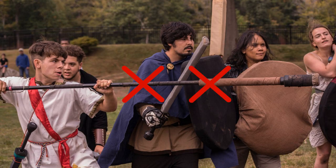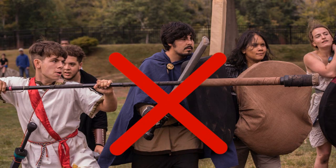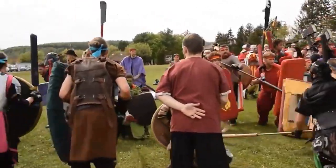Any two combinations of limb hits — arm and arm, arm and leg, or both legs — results in death. So if you get hit in the leg and then in the arm, you are dead. The same rule applies to any torso shot at any point: if you get hit in the torso, you are dead immediately, regardless of whether you have lost a limb or not.